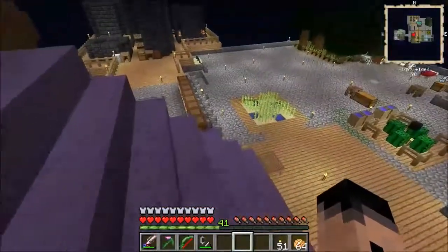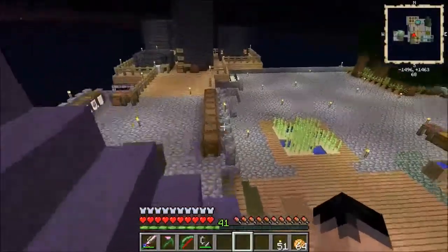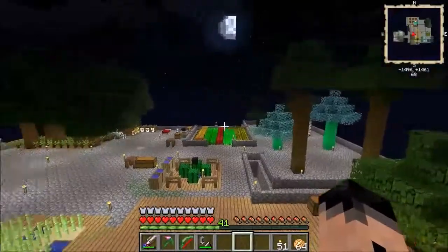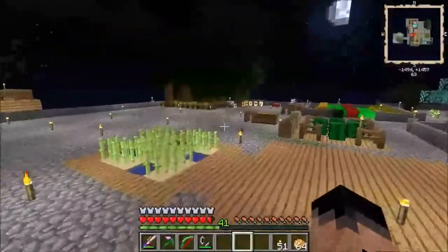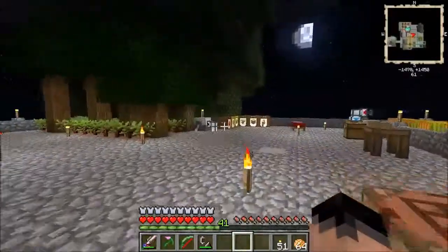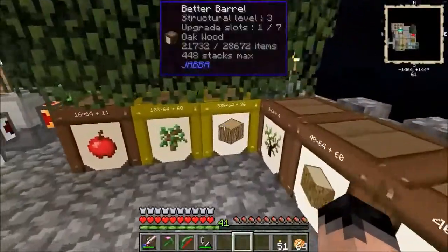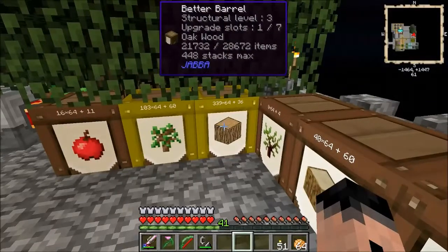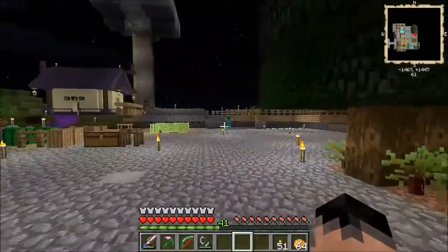Hey there everyone, DashiNaya back, welcome to episode 7 of our Agrarian Skies playthrough. A few things have changed in our base — we've had to turn the tree farm off because it was running too well. We had to upgrade this particular barrel quite a lot, and we now have 21,000 wood.